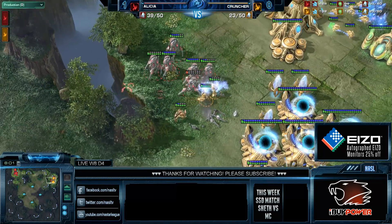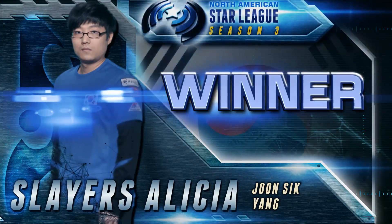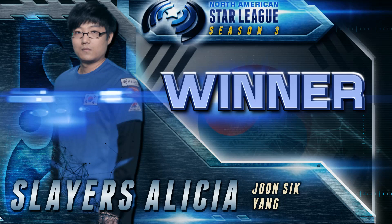Cruncher is losing the remainder of his stalkers back at home — he can't defend. GG. Alicia takes the series and number one spot in the division with a very convincing win over Cruncher. Four-gate vs four-gate win — not bad at all. Well played by Alicia. In the end it was just classic — I'm going to out-micro you, nothing really to it.